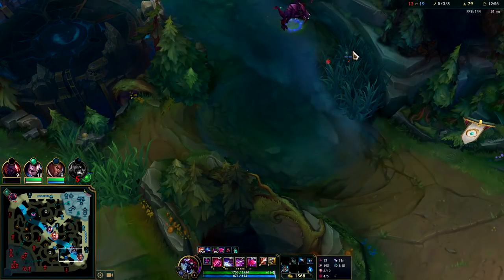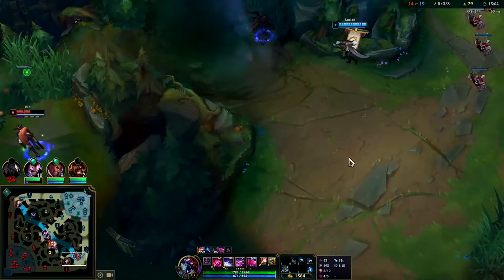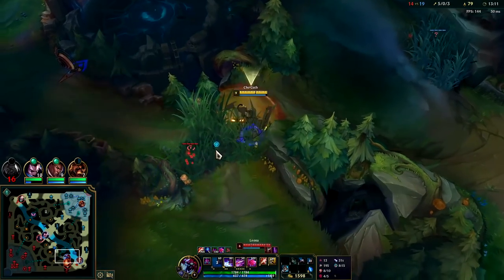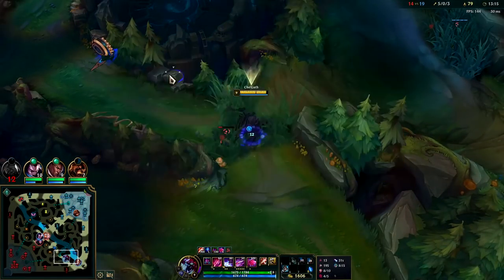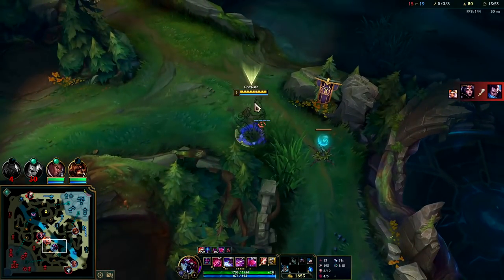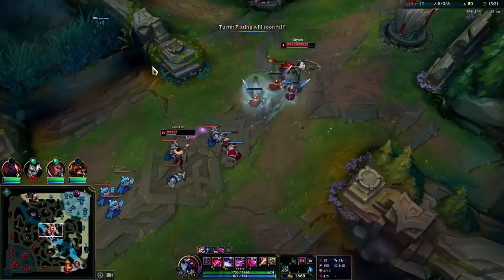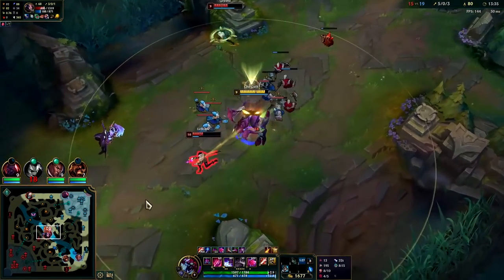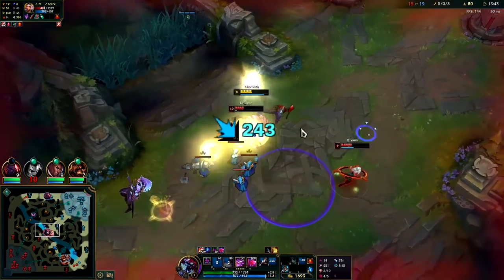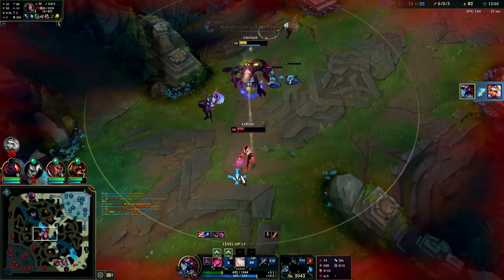I'll wait in the bush — Leona or Qiyana or Jhin might come over here. Almost got the knockup but they're not gonna fight me. Jhin's too far behind. I'm gonna have to look elsewhere to gank since their bot lane's playing ridiculously safe. Qiyana's gonna walk into me thinking I'm bot, or she's going back into my jungle. Almost got my knockup on her. These guys are out of mana — got them with my silence.